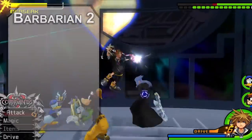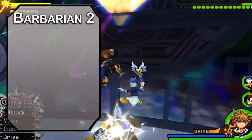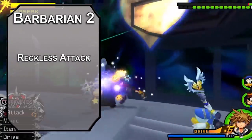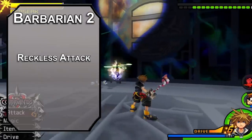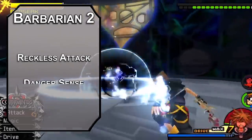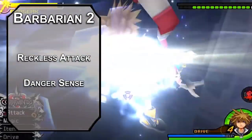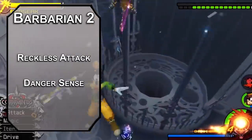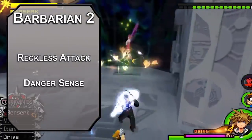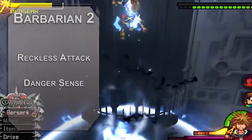Second level barbarians get reckless attacks, letting you give yourself advantage on your attack rolls, but you give the enemy advantage to hit you — maybe you accidentally drop one of your claymores or something. You also have danger sense, letting you get advantage on dexterity saving throws against spells and traps you can see. It feels like the designers just wanted to give you proficiency with dexterity saves, but every other class only gets two, so they added this ability. Still, pretty nice to have.